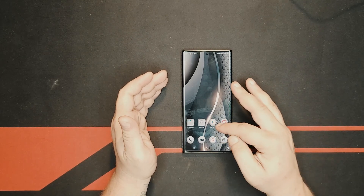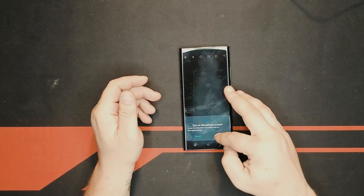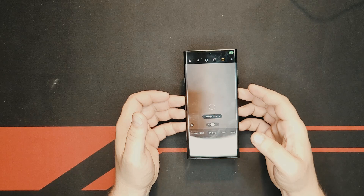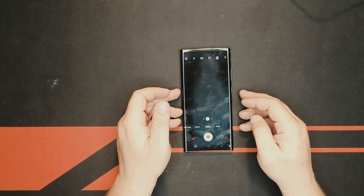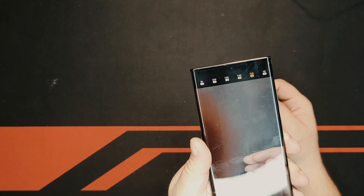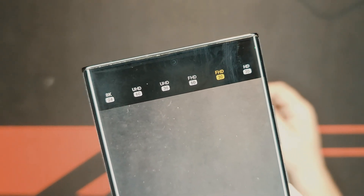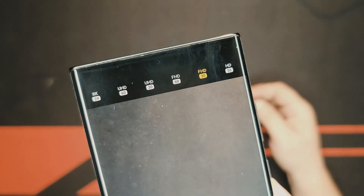If we go to the camera app right here, and let me give it permission for camera, let me give it permission for microphone. Right now, as you see, it's in filming mode. Let's go to video and check the quality. The quality options available are: 8K24, UHD60, UHD30, FHD60, FHD30, and HD30.